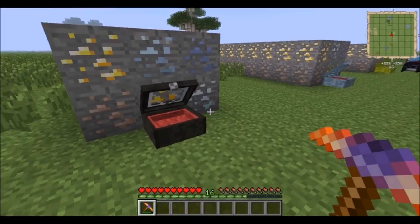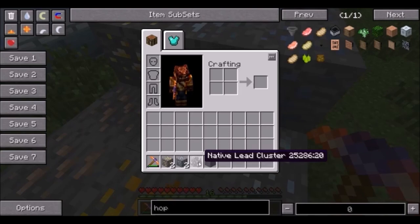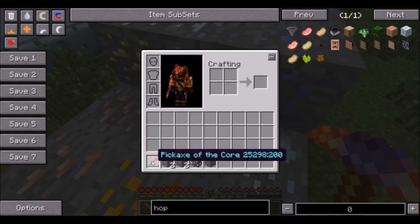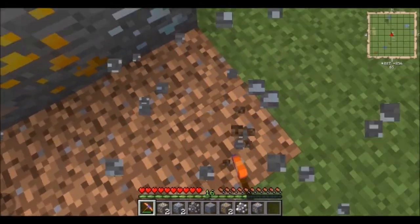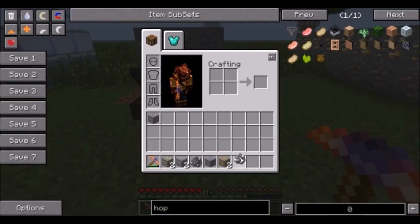Now, the Pickaxe of the Core — just the default Pickaxe of the Core. Let's see what it gives us. What is this item we picked up? This is a native lead cluster. You can smelt this into lead and it will give you two ingots, not one. Because even if you mine these up, you can still place them back down and mine them again with this pickaxe until you get enough. So it's a pretty cool little exploit, if you want to call it that.